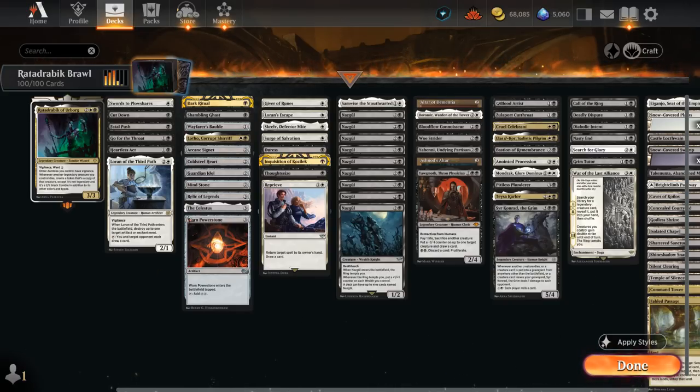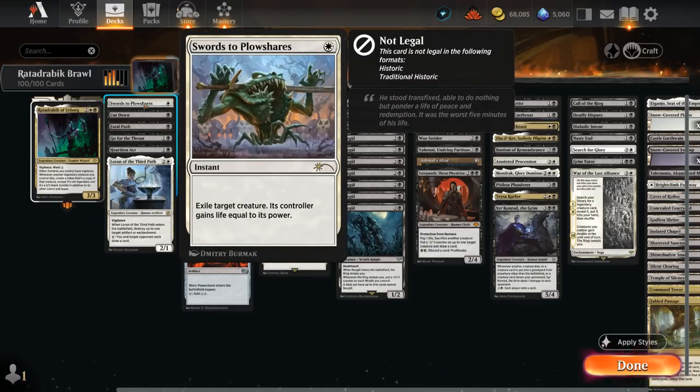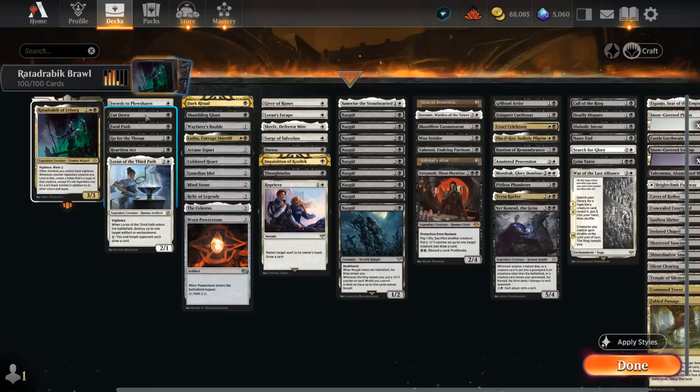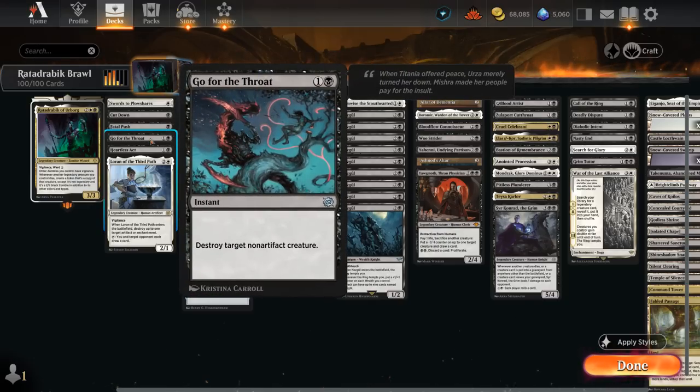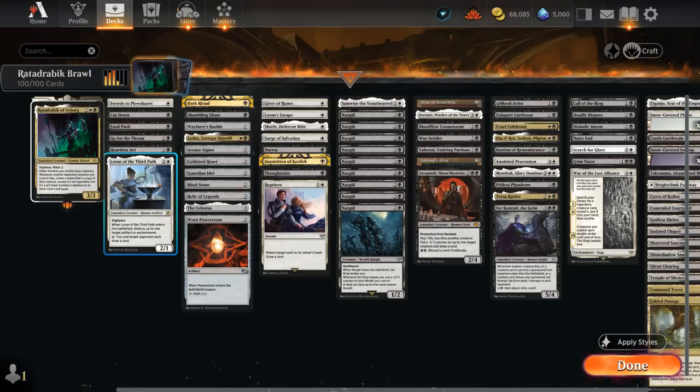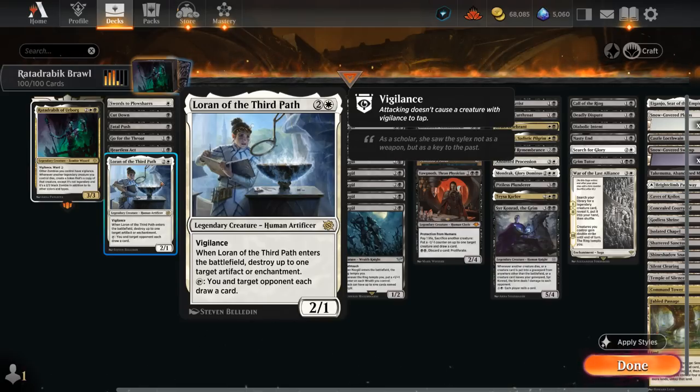Starting with spot removal: we've got Swords to Plowshares, a staple in any white Historic Brawl deck. In black we've got Cut Down and Fatal Push to take out opposing mana creatures and slow the opponent down. At 2 mana there's Go for the Throat and Heartless Act. Loran can also help us destroy artifacts or enchantments — she's also legendary, so has a bit of synergy with Rata Drabik.